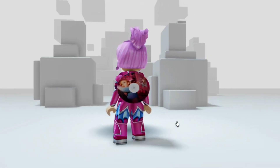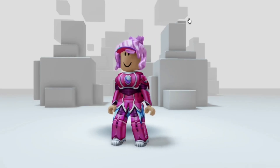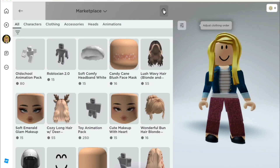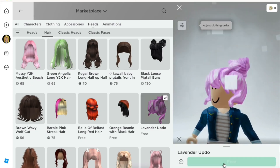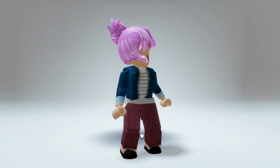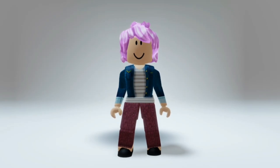For the next item, go to the Marketplace, click Heads, then click Hair, and you will see the Lavender Updo hair. This is very popular when you don't have Robux — it's a very cute hair that you can use on any avatar.